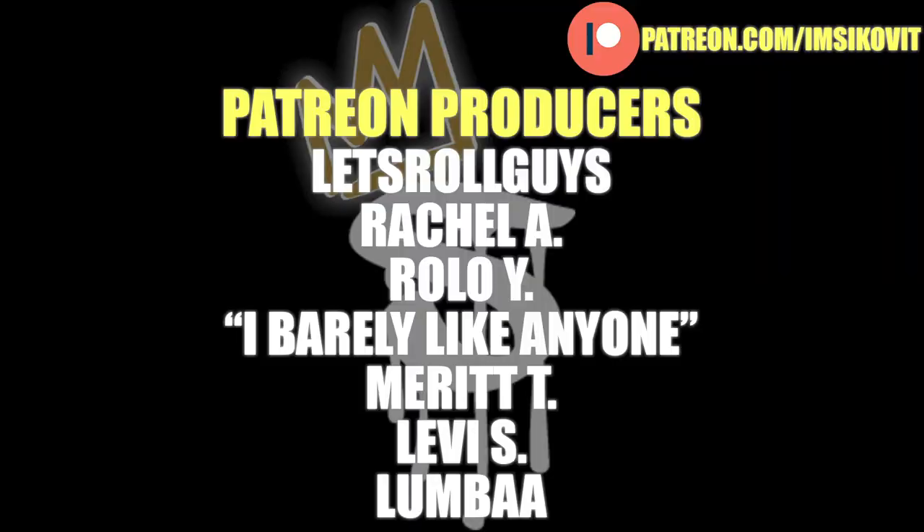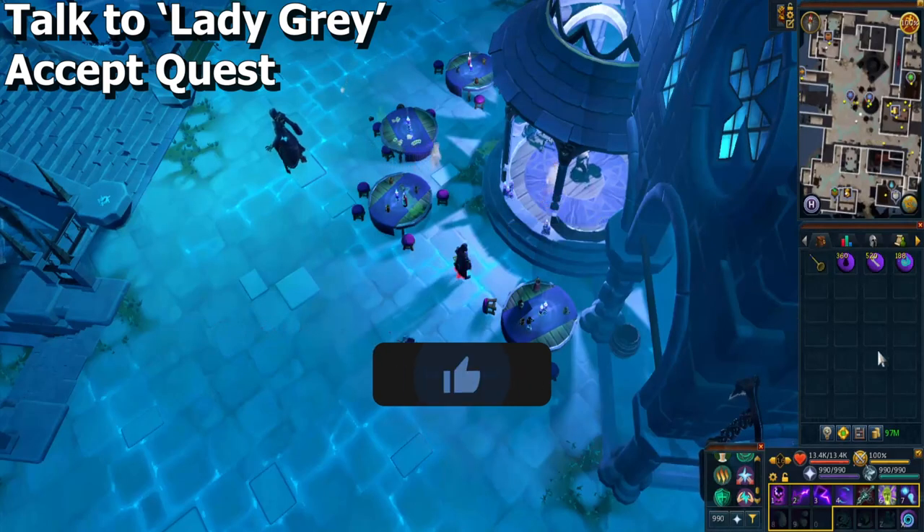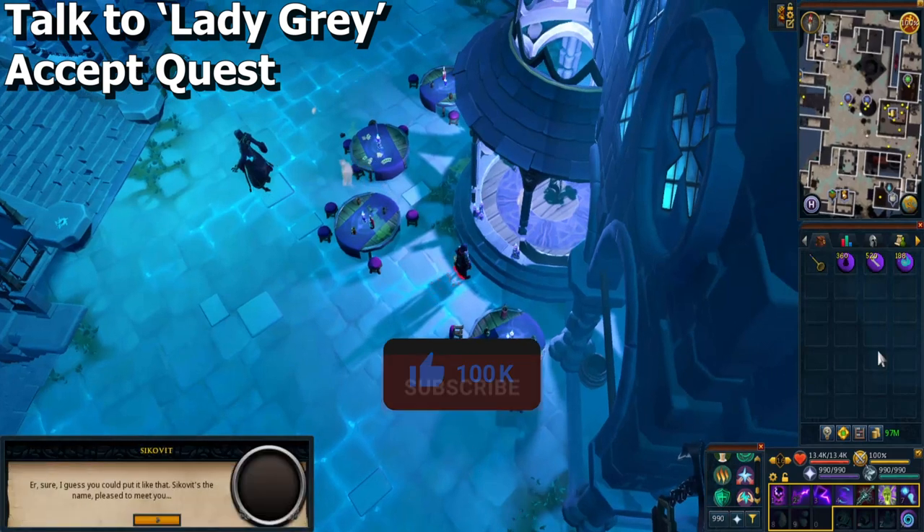This video is brought to you by the awesome members of my Patreon — check out the link in the description below. To start the quest, go to the middle of the City of Um, a few steps east of Death. Speak to Lady Gray by the stage-looking area and accept the quest.